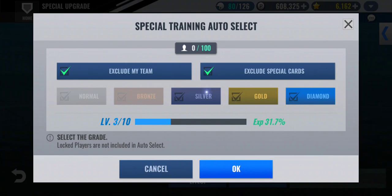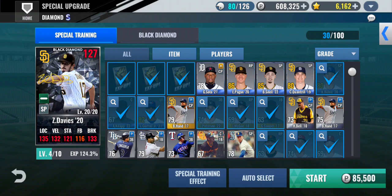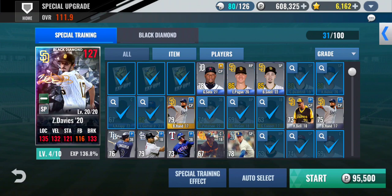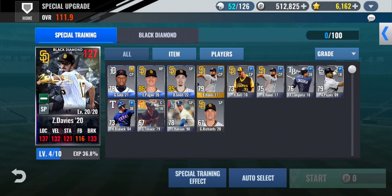My team is slowly adding on team black diamonds. One thing — if you need grade increase resets for the achievements, you can reset the same diamond to zero and train it up to get those achievements. I think that covers all of the challenges. That's how I got the last one — I trained up a player to finish one of the challenges.